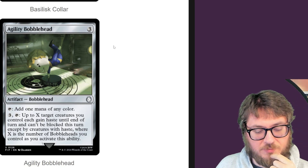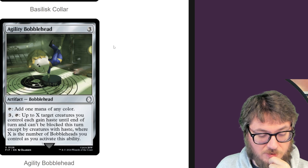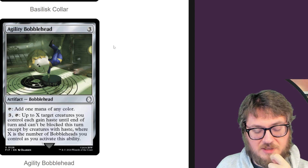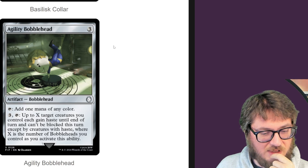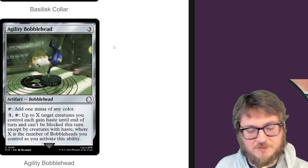Agility Bobblehead — we haven't seen this one. Up to X target creatures you control each gain haste until end of turn and can't be blocked this turn except by creatures with haste. I like the evasion a lot on this one. All the activated abilities of the Bobbleheads we've seen so far are actually quite significant.